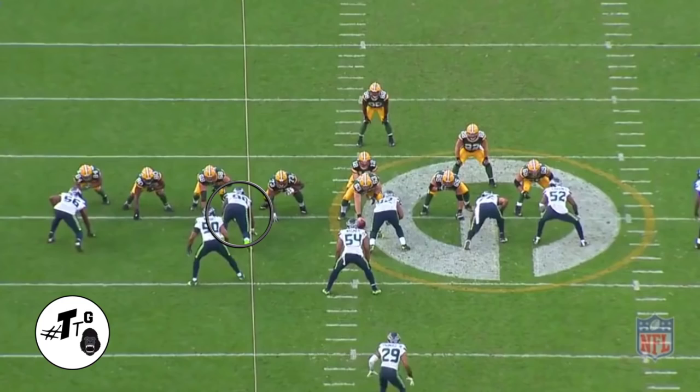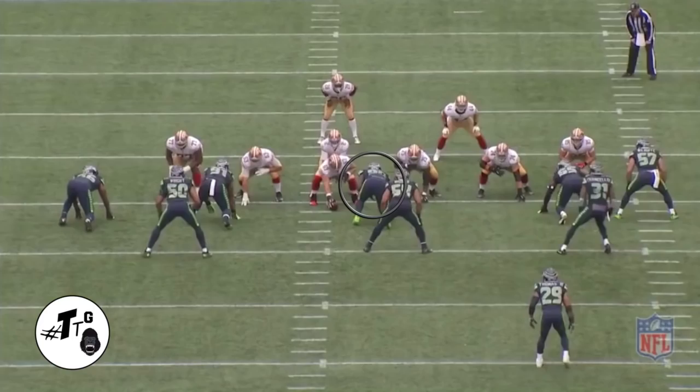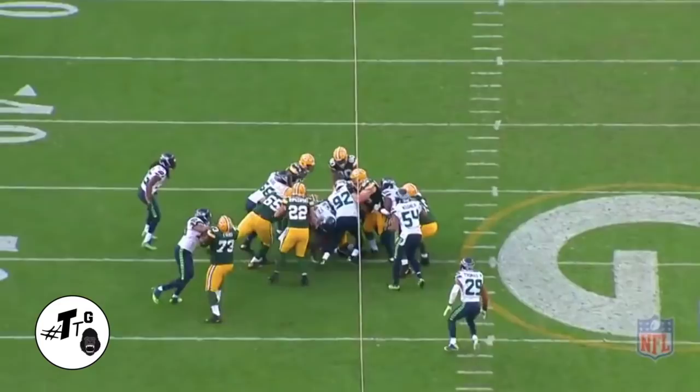In our 22 personnel counter, Reed splits the combo block down to clog up the space and make the tackle on time. Then in our 21 personnel 47 stretch zone, Reed extends his hands to create separation so he can see through the linemen, and he pushes the linemen into the runner.